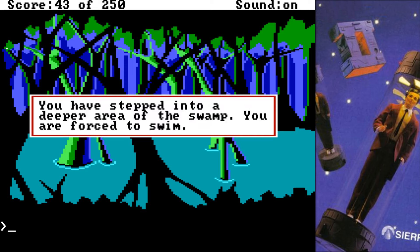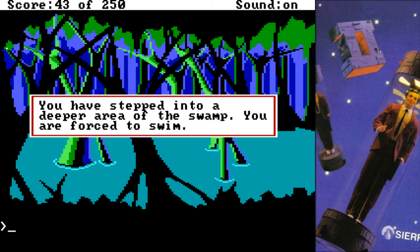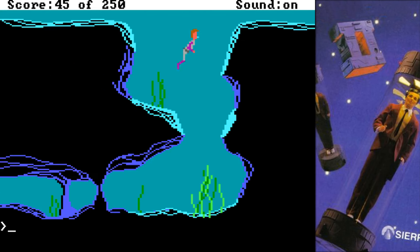You have stepped into a deep area of the swamp — you were forced to swim. So this is what we've got to do here. To start swimming, we have to hold breath. Take a deep breath, filling your lungs to near bursting, and head for the depths below. Let's see if we can go fast enough. That is pretty weird — on the downward angle you kind of swim like... I don't even know what you're trying to do there. We made it through.